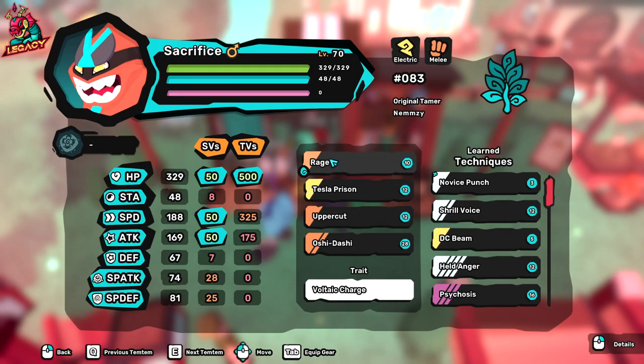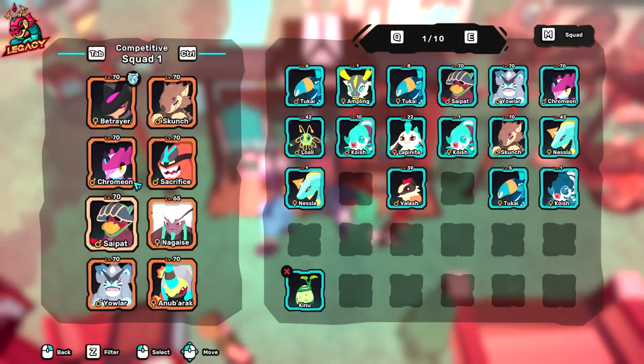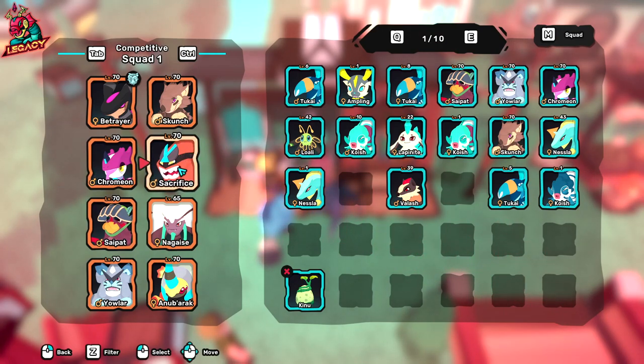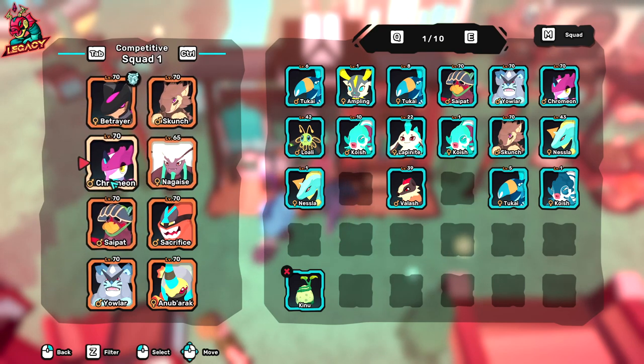If you can, it is good to have Rage — 188 speed Rage — just to go before opponents, same as Sidepath. But it's not necessary; you can just have any Goalsy, even a perfect Goalsy if you want. It's basically used as a bait for bans.